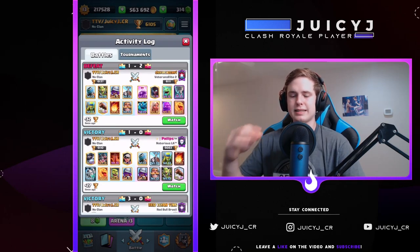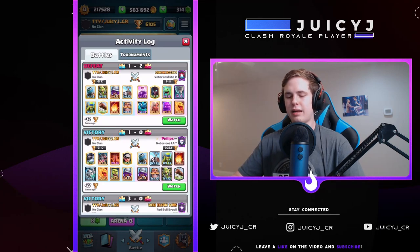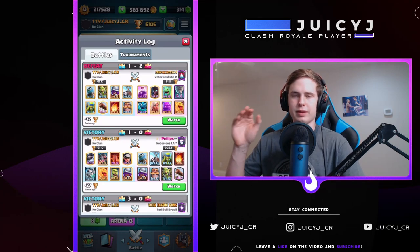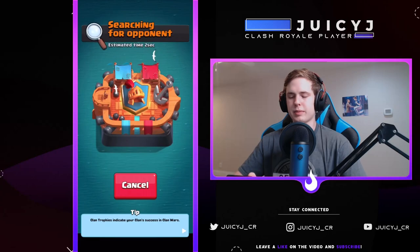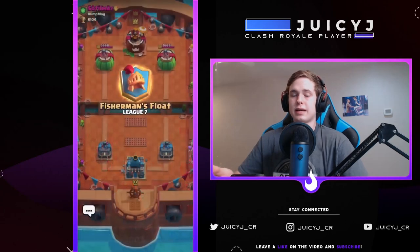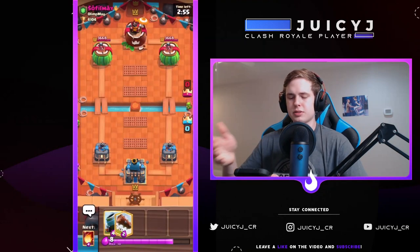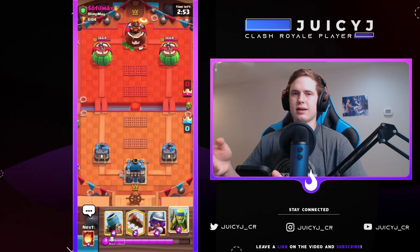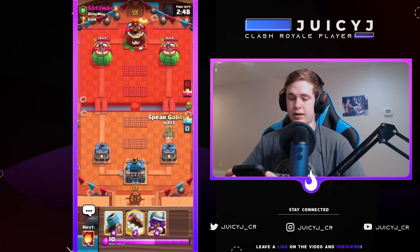Even though I cycle to a second mortar, it's impossible to defend at that point. This matchup is fairly difficult, but we definitely identified our mistakes. Basically: look at the moments and instances where you take damage, and try to figure out what you did before and during that defense that allowed him to get the towers. The main thing here was that I played too aggressively with my mortars. Something I noticed watching people play this deck — they get a lot of damage with skeleton barrels, and that skeleton barrel actually gets a decent amount of death damage when it pops on top of the tower.